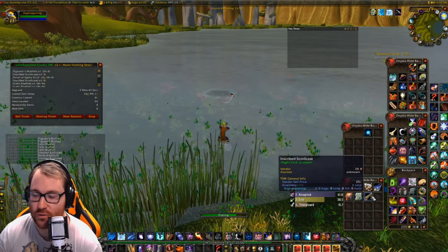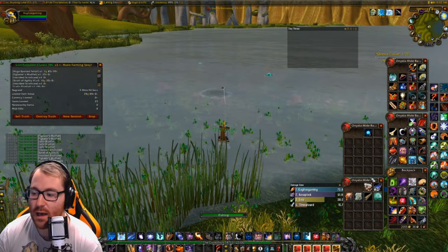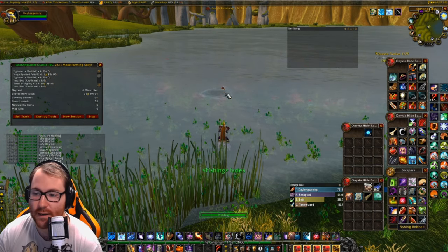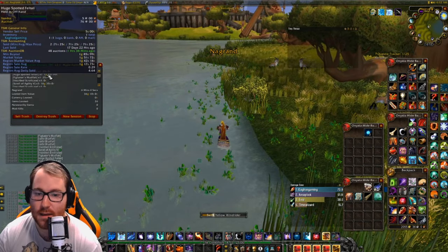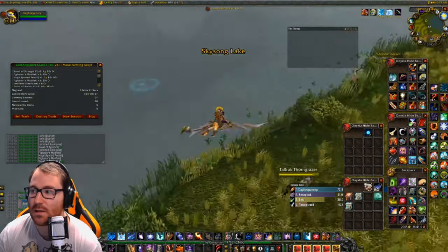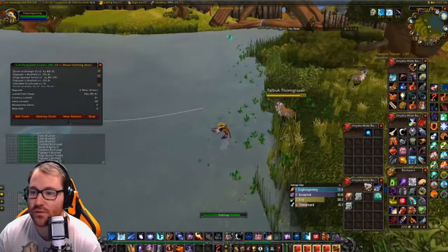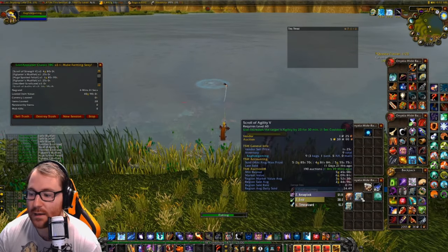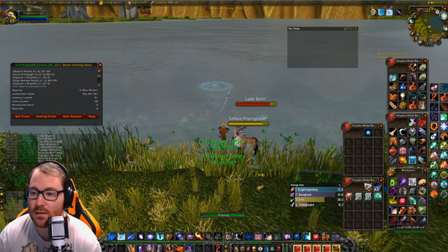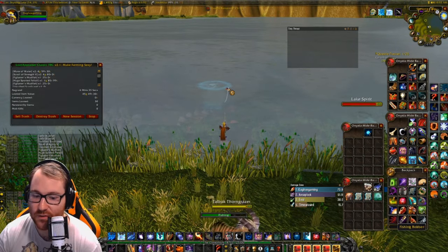Something I forgot to mention: while fishing up pools, aside from the motes, you can also get inscribed scroll cases, which can be worth a ton of gold if you're lucky enough to hit strength or agility scrolls. Agility scrolls are going for 545 gold on my server right now, and these almost sell instantly every time. We just got three right there, and opening them we also got strength scrolls — that's really really good. This can be a huge profit on top of everything else.